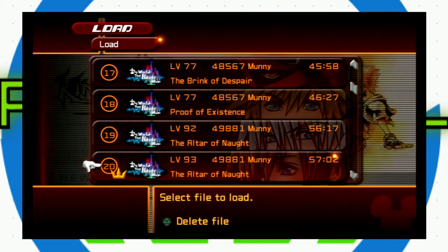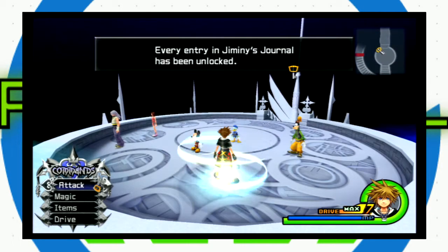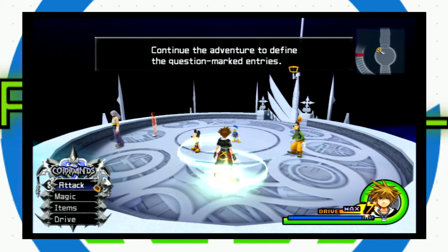If you look at my save screen, it has a little crown next to it — that means I beat the game. I'm still going to show that stuff off, but in order to unlock some of the special features you have to beat the game first, so I went ahead and beat it off camera. Now I'm back, we're going to continue on with our quest. I got like halfway through the Mushroom 13, but there was one that would not show up, and I read that you have to beat the game in order for it to happen.